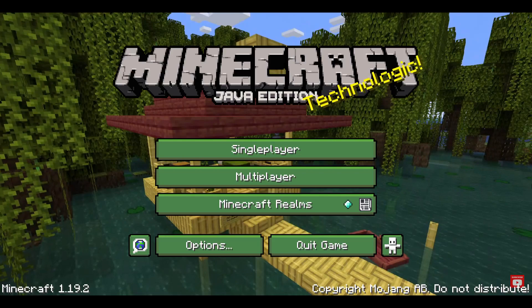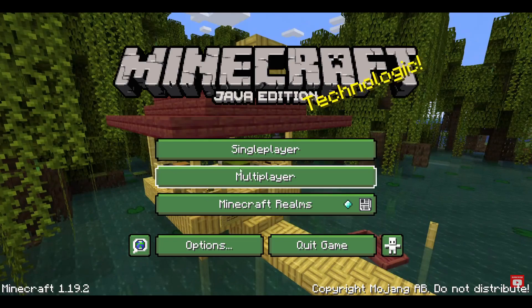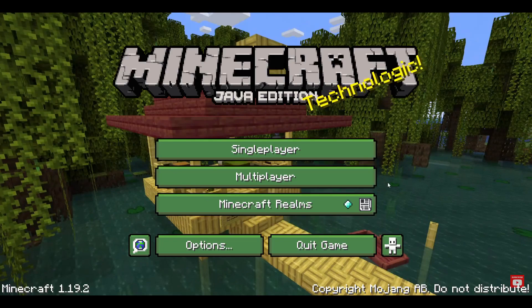Starting with version 1, which has the bamboo wood, the bamboo hut, and the art which they showed on Minecraft Live. As you can see, the buttons are all colored green, and we're inside a mangrove swamp. That is version number 1.